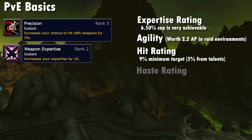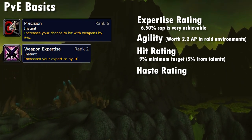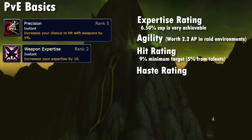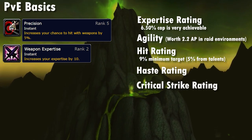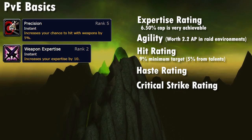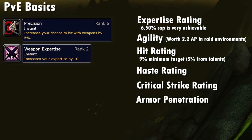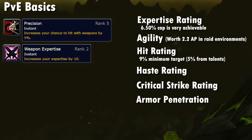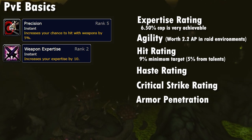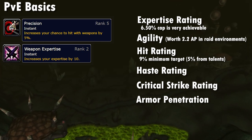Following those three stats, Haste is also pretty strong, particularly due to sword spec and Combat Potency. It scales decently as we progress through the game and sometimes reaches roughly the same value as Agility. Crit is of course never bad but doesn't really reach the same level as the other stats. Then we have the very busted armor penetration rating — the per-point value is low but there's just so much of it on gear. As we get more armor pen gear in tier 6 and Sunwell, you'll often find that the best pieces have armor penetration rating on them, especially as stat budgets increase from early tier 6 through Sunwell Plateau.